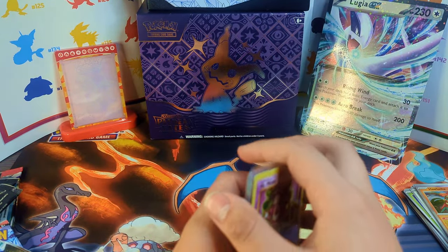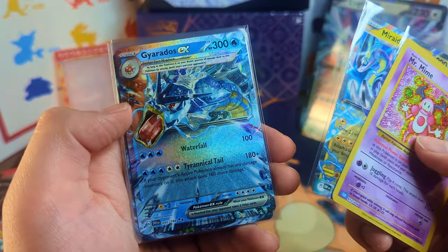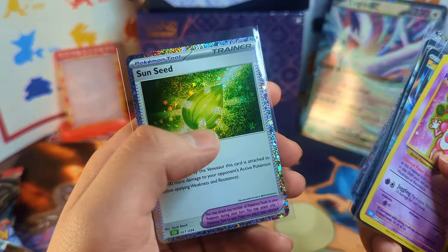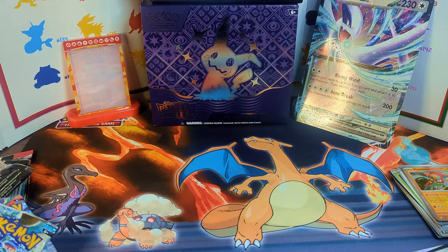Alrighty, let's see our promo cards once again. We do get the Mr. Mime, the Rydon EX, the Gyarados EX, Suicune EX, Lugia EX, HoHo EX, Drops in the Ocean, Scorching Charcoal, and the Sunseed. And that's it for today's video, guys. If you guys could please leave a comment, like, and subscribe — it's always greatly appreciated. Have a great day.